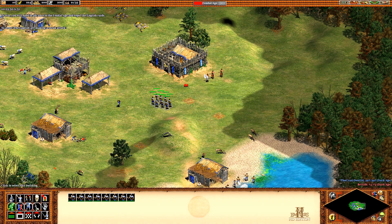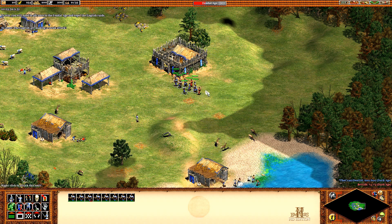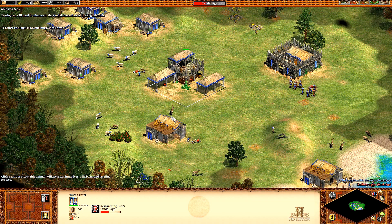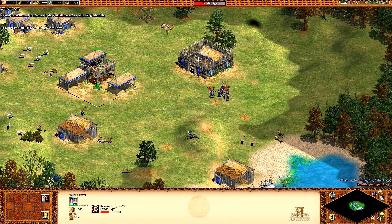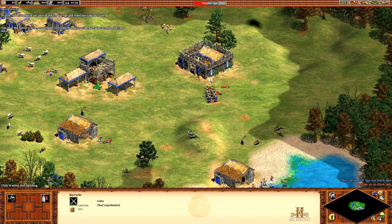The English are making a sneak attack! Better patrol them so we don't mess up the fight. Now that the battle is over, create some extra militia units at the barracks to replenish your forces.